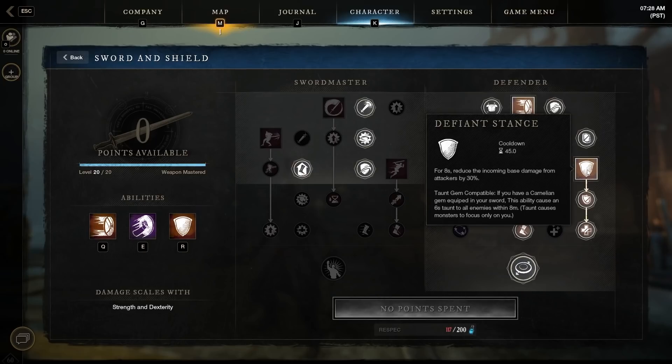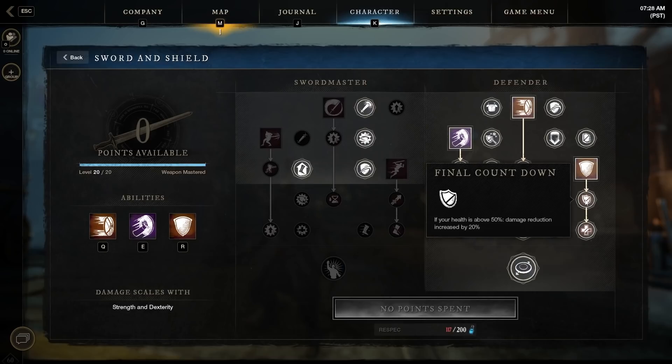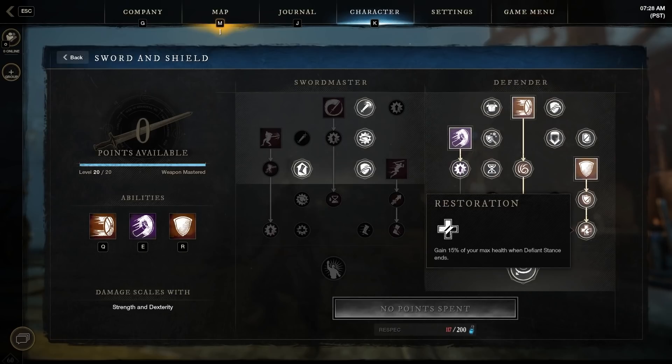In the Defiant Stance category: for eight seconds you reduce incoming base damage from attackers by 30%, and it's also taunt gem compatible, increasing my threat bonuses. I've upgraded it so that if my health is above 50%, the damage reduction is increased by 20%. Finally, Restoration grants 15% of my max health when Defiant Stance ends — a nice little self-cure.